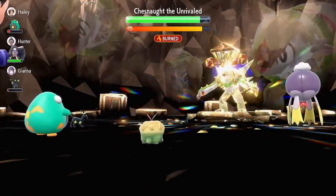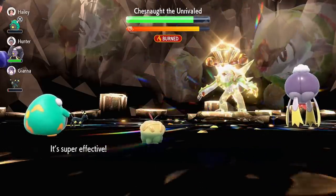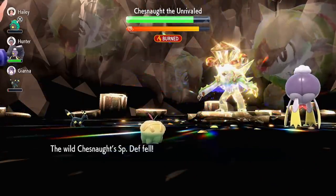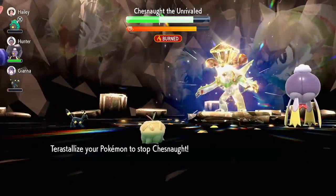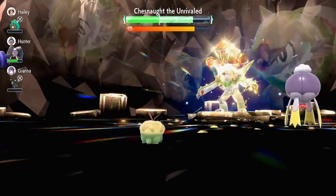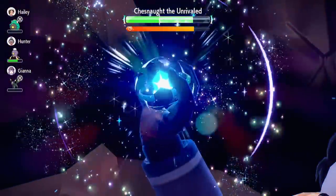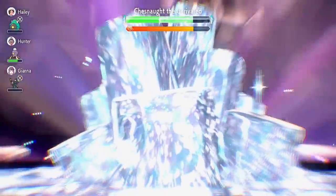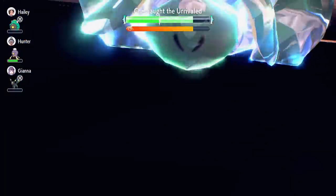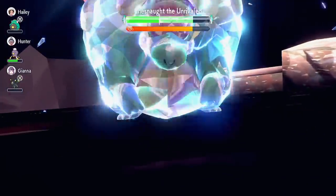Yeah, we're doing some work now — double damage from that first turn. We just landed our third hit, that's the third special defense drop. There's going to be the shield which is perfect timing because we have our Terastallization ready. I don't know if he's going to be picking a different move — he has Stone Edge, Wood Hammer, Hammer Arm, Earthquake. He might switch to a grass move now.